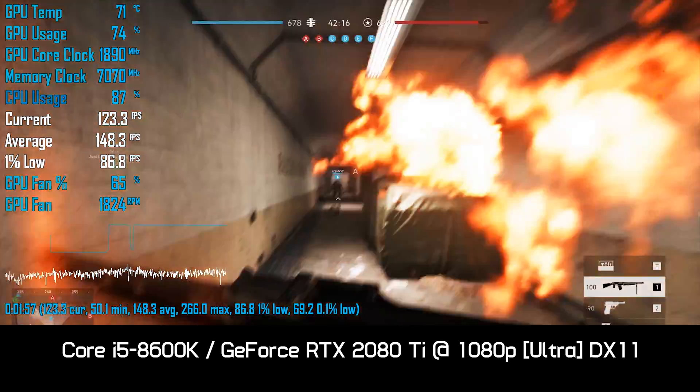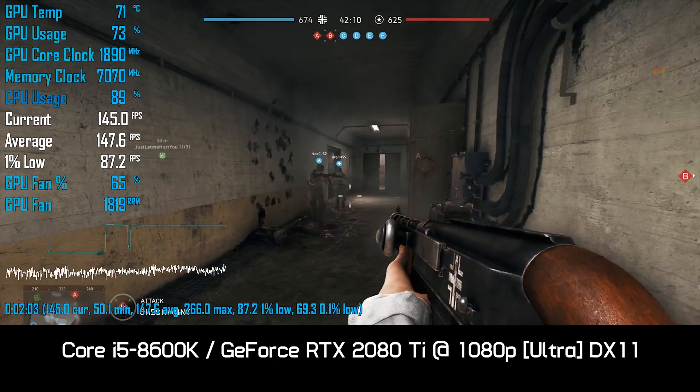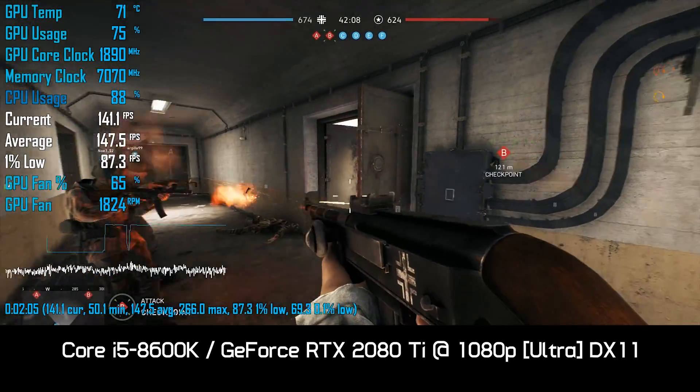Alternatively, if you're willing to drop the quality settings down to higher or even medium for maximum frame rates, then you'll start to see a benefit from going with the higher-clocked, lower-latency Intel CPU. Also keep in mind that both AMD and Intel CPUs can be overclocked for greater performance, and memory timings can be manually tuned — this is beneficial for both platforms. Generally speaking, AMD does better with memory tuning while Intel gains more from core overclocking. It would be possible to push the Ryzen 7 2700X more into GPU-limited territory with some memory tuning, but as always with overclocking, your mileage will vary.